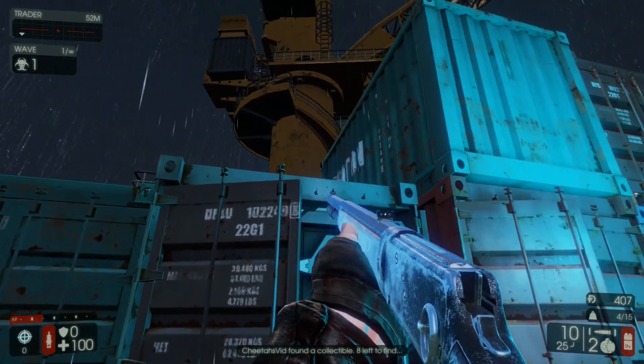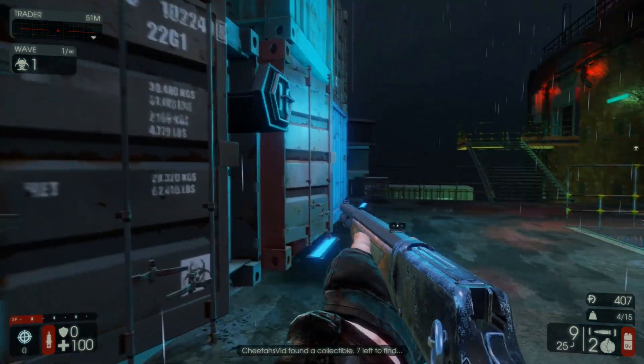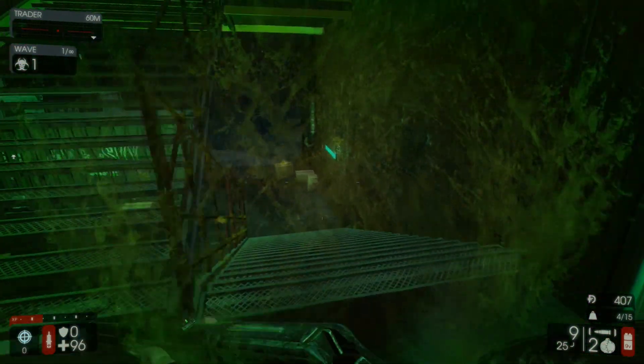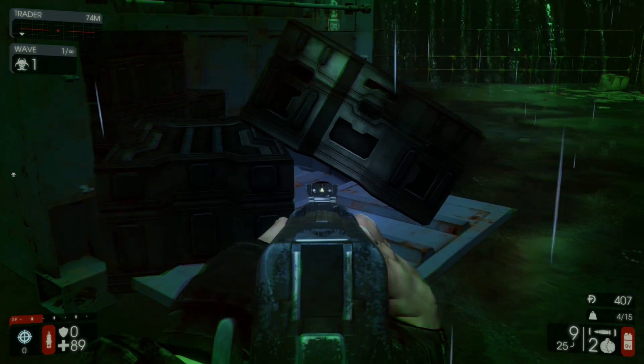From there, directly in front of you, collectible number 3 is going to be on the corner of the two stacked crates right there. Then turn to your right and make your way down the staircase, take a left once you get to the bottom and head directly in front of you — you should see another open crate, and the next collectible is going to be inside of it under the boxes.